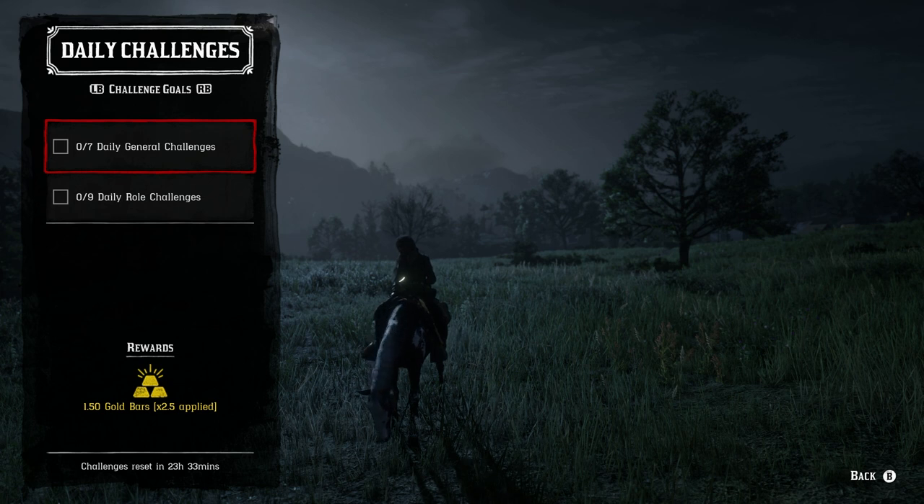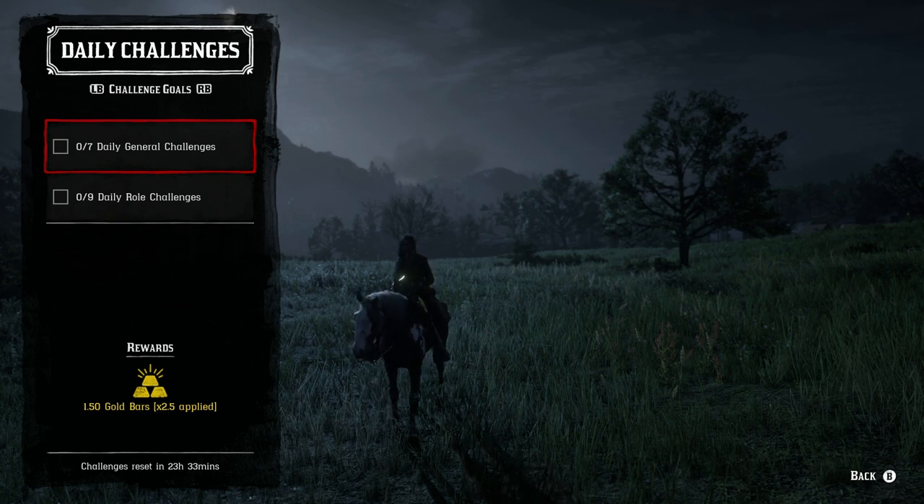You have the opportunity to earn 11 gold bars every single day — five from the daily general challenges and six from the daily role challenges. To get up to 11 gold bars, there are two requirements: make sure you've completed at least one daily challenge for 21 days in a row, and make sure you've purchased all five roles and are at least rank 10 in each. That gives you access to 15 daily role challenges each day, but it maxes out after nine, so pick the nine that are easiest for you to complete.